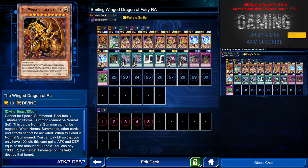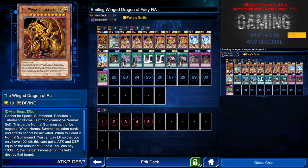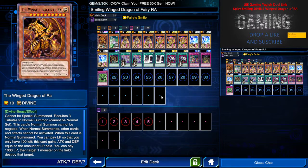Next, we have Tribute to the Doomed because sometimes if Wind Dragon of Ra is summoned and there's a face-down monster, you'd be worried about effect monsters that allow them to destroy this. So I have Tribute to the Doomed to destroy any monster on the field, just in case I need to go for OTK, and also for protecting Wind Dragon of Ra from getting disrupted while dealing some damage to the opponent.